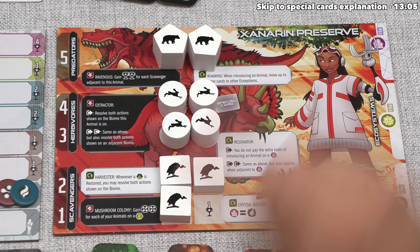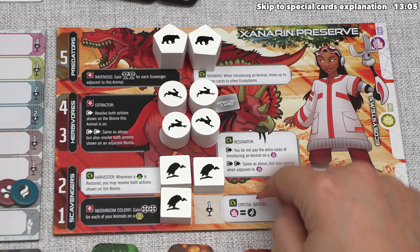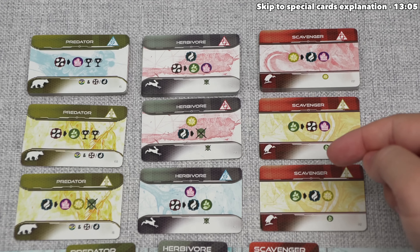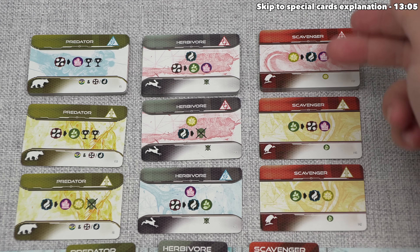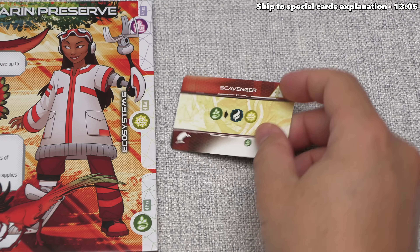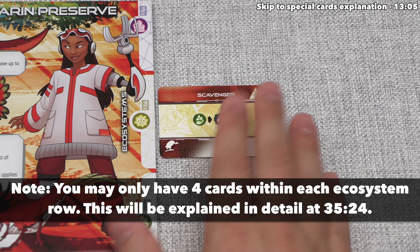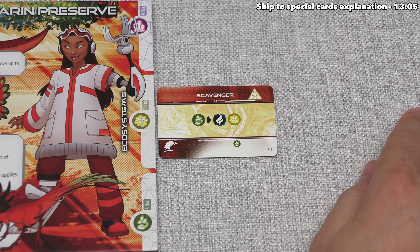We've introduced a scavenger onto the biome, so we move to step three — activating any immediate effects. We have an ongoing effect instead, so we skip to step four: gaining a species card to add into our mushroom ecosystem. Species cards are up here, with three cards available for each type — scavengers, herbivores, and predators. Since we added a scavenger, we choose one of the three scavenger cards. Once we choose one, we refill that spot immediately and place the card into the ecosystem matching the biome type.